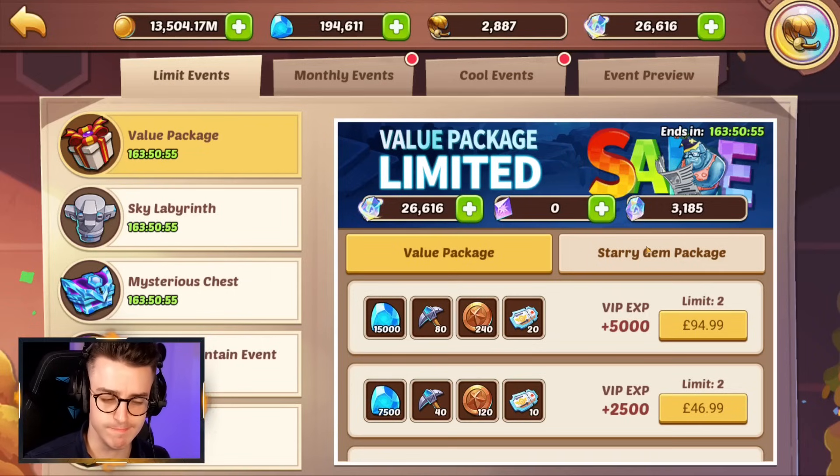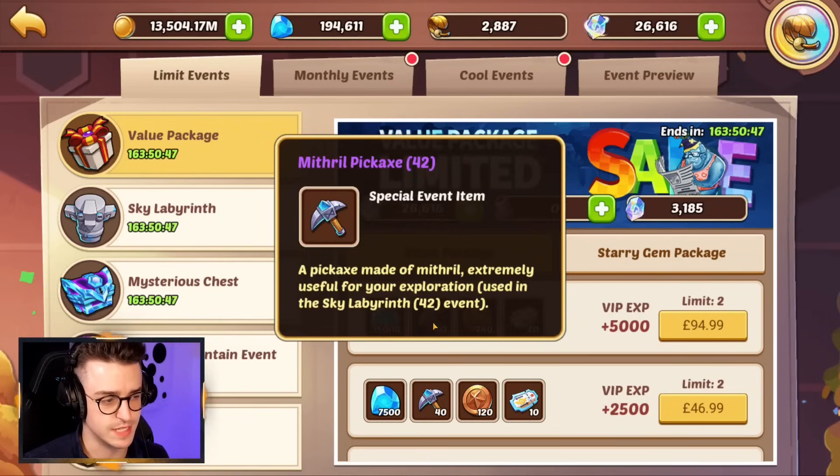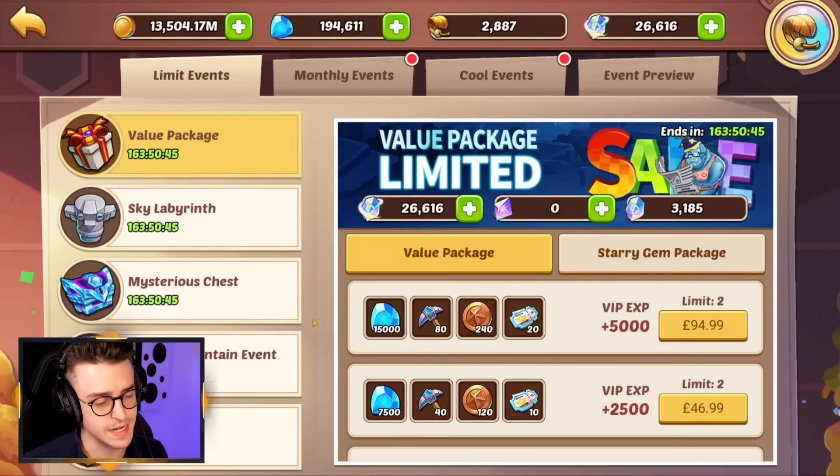Should you be getting this, though? My argument would be no, it's probably not worth it. You don't need the Wishing Coins, treasure coupons are nice but they're given in other packages, and the gems and mithril pickaxes can help you out, but I don't think you need to be spending your money on these.